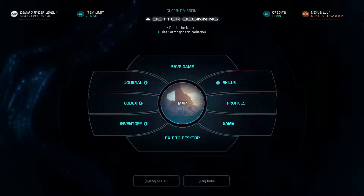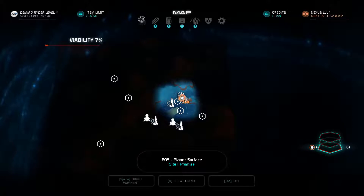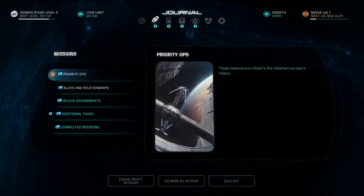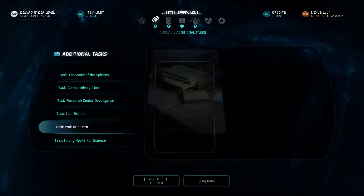We check the journal real quick. Under Better Beginning, our tasks include: collect area resources to craft a weapon, Path of the Hero — meet Cary. We haven't done any of those yet. Priority Ops — that's all we need to know. We get inside the Nomad. The life support system can protect from hazards longer than combat armor, but not indefinitely. Once life support fails, the Nomad takes damage. I notice I'm leaving a trail behind me in the ground — that's cool.